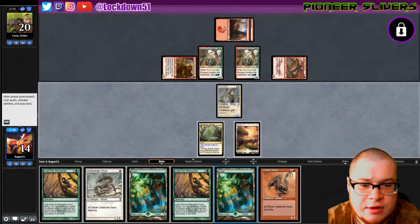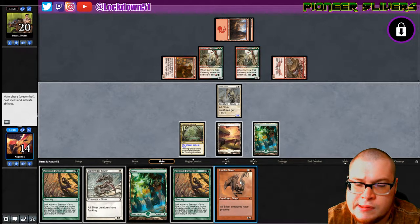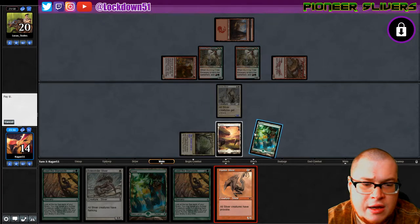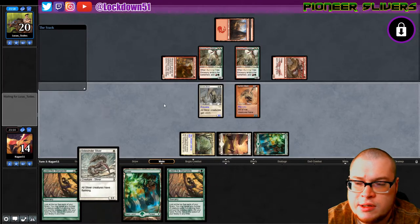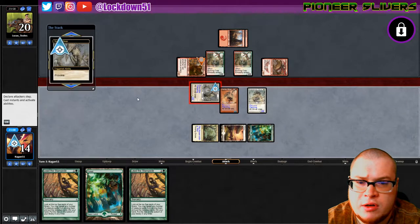Hunter Sliver - that's pretty good. They could double block and trade with my Sinew, but I think I want to clear the board and get rid of this Denizen. I'm going to play Hunter Sidewinder, swing with the Sinew, and provoke the Denizen. He'll die, and if they want to double block with the Burning Trees we can kill those off the board too.